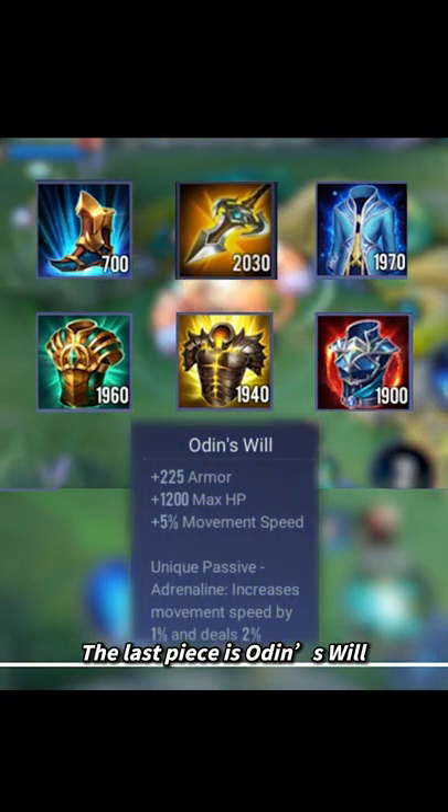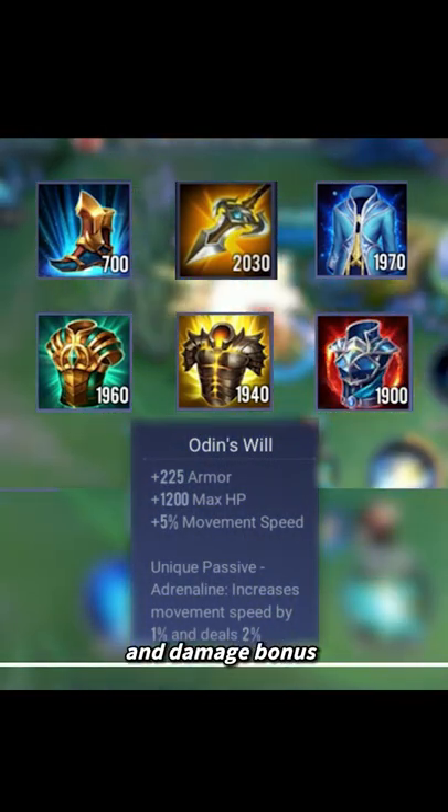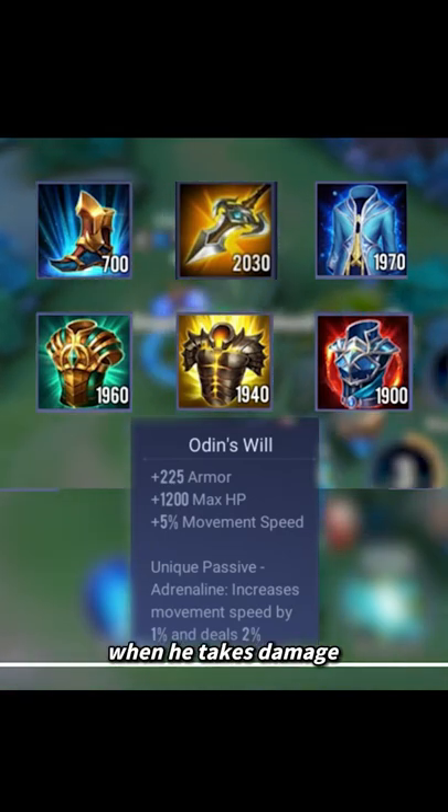The last piece is Arden's World, which grants Emily movement speed and a damage bonus when she takes damage.